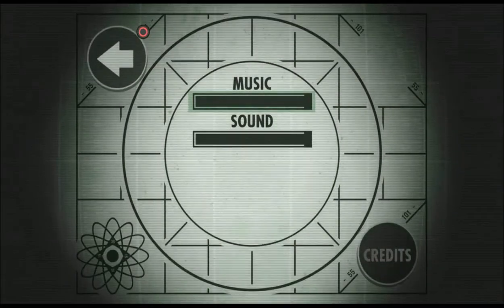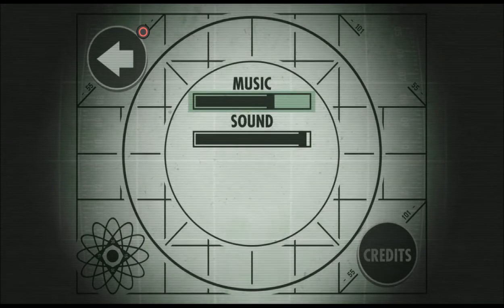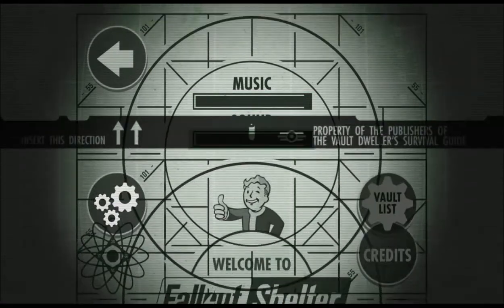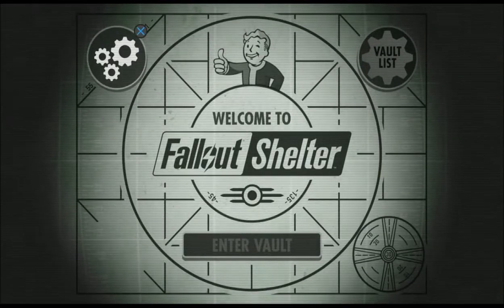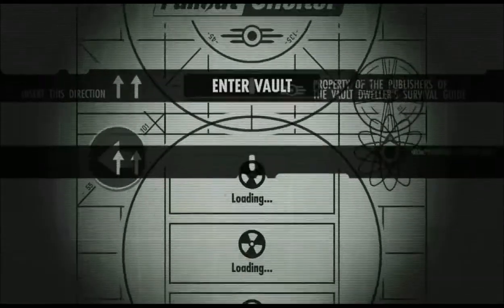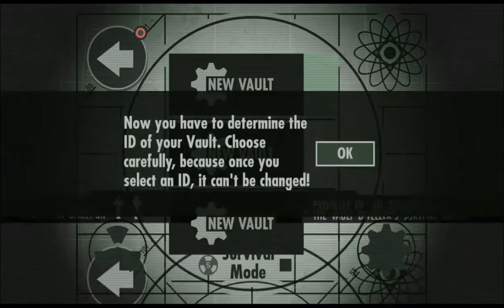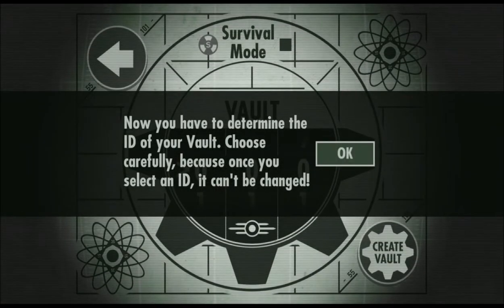I'm just checking it out and showing how it compares to the PC version that I played. I kind of like the way the left thumbstick works. We're going to create a new vault. You need to enter an ID for your vault — choose carefully because once you select an ID, it can't be changed.